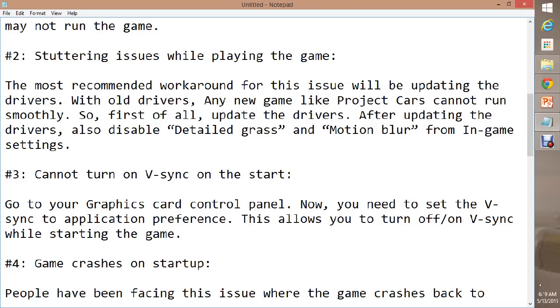For stuttering issues, update your drivers and reinstall your graphics card if possible. If you have a very old driver, install the latest drivers, because without up-to-date drivers you may have issues not only with this game but other games as well. Also try disabling detailed grass and motion blur settings before playing the game, as that can help resolve stuttering.